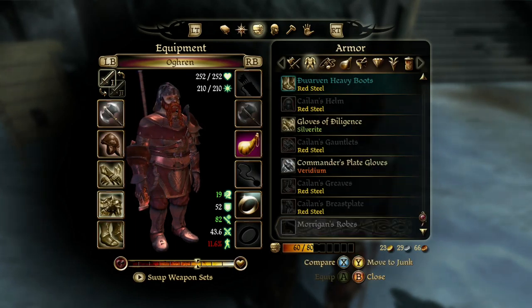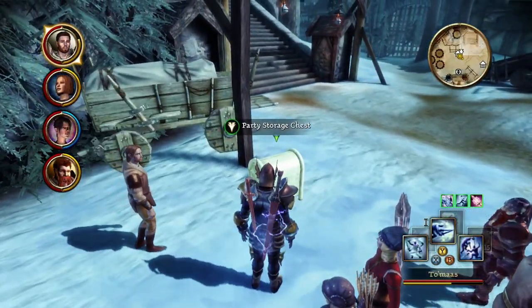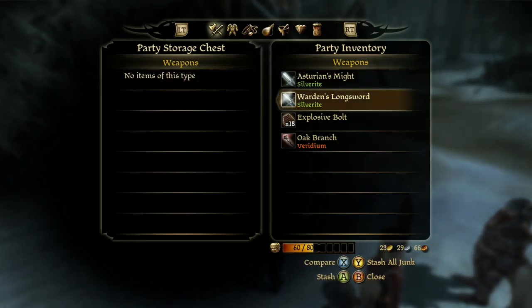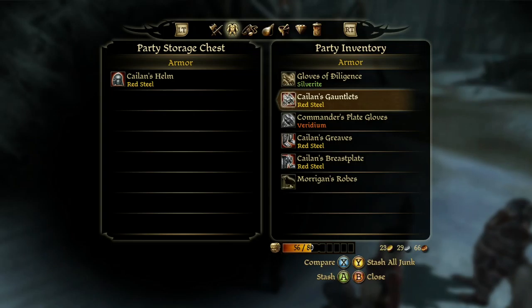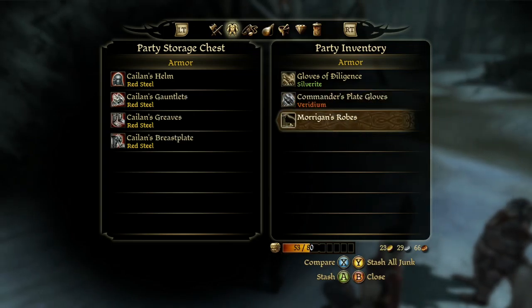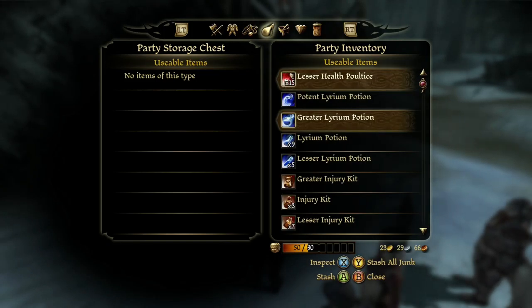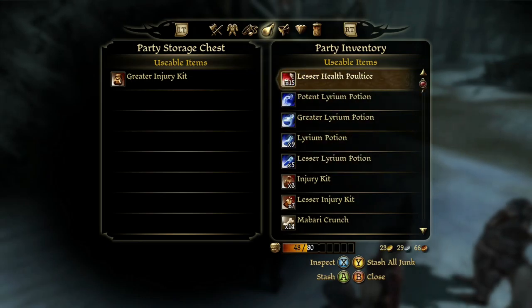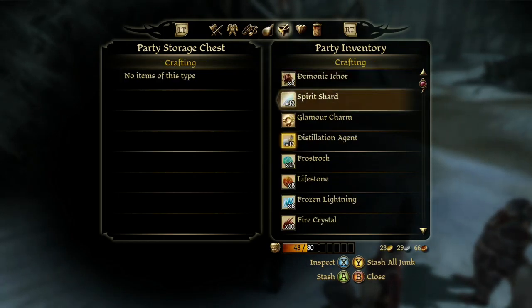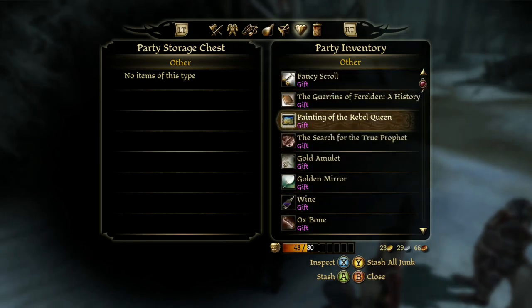What I will do is tuck everything away I don't currently need — the party storage chest, right there. That's the whole point of this entire endeavor. I don't think I'll need this for the foreseeable future, but in case I do I'll hold on to it. I have blown through a lot of health poultices lately, more than I should have. I also forgot to give him a gift — when I'm back in camp I'll do that.